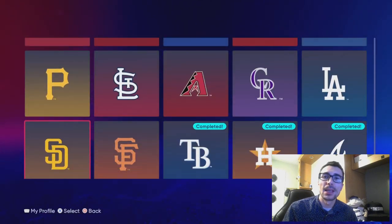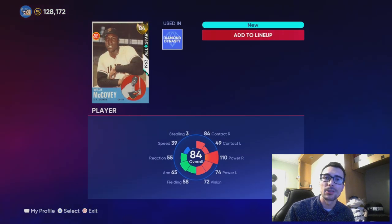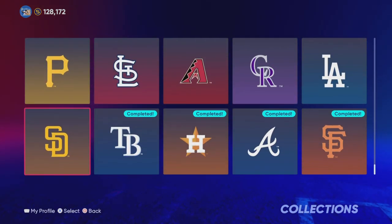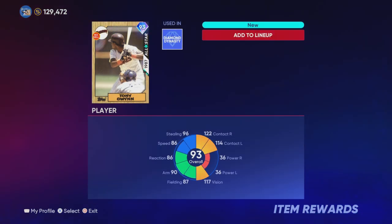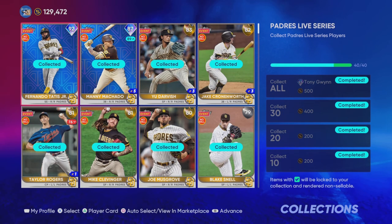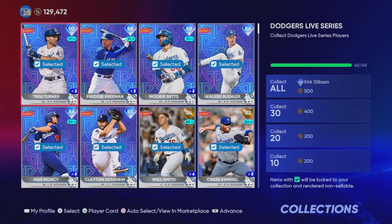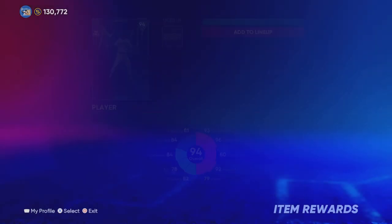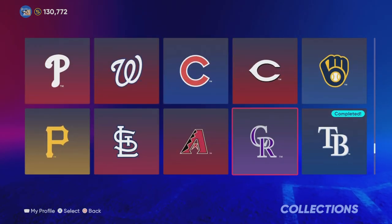In this video I completed the National League collection and maxed out another created player. I've been flipping the market and made about 200,000 stubs, plus an additional 100,000 from cards I unlocked and sold. I also put in several hundred dollars into the game to purchase stubs and complete the National League collection, so I wanted to explain how I was able to earn all the stubs to unlock these cards.